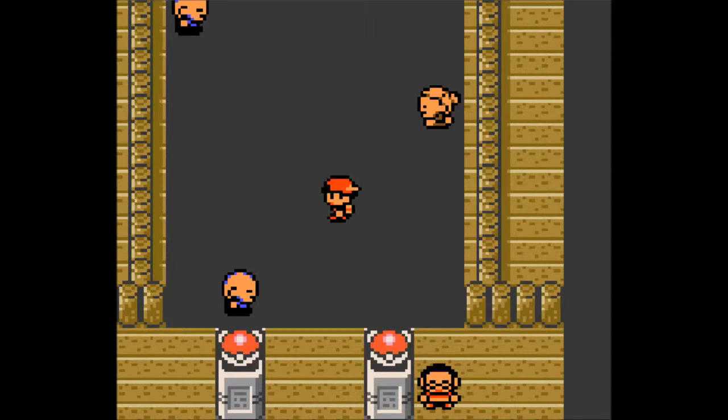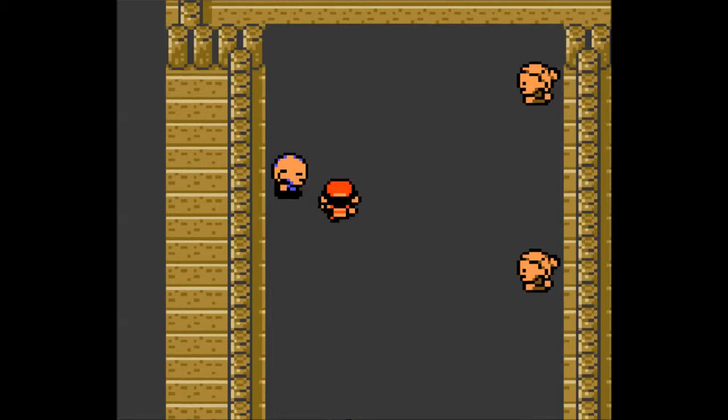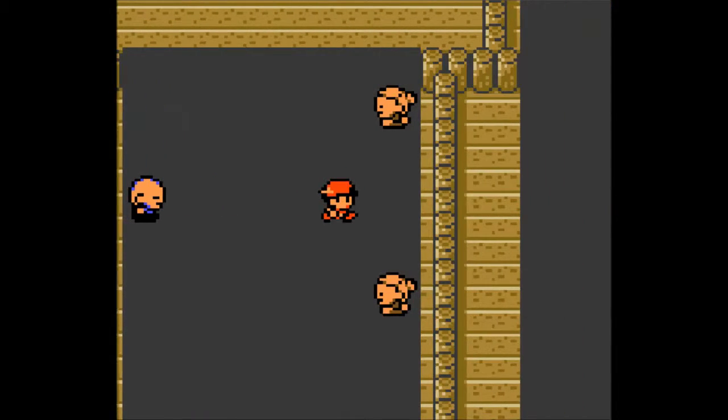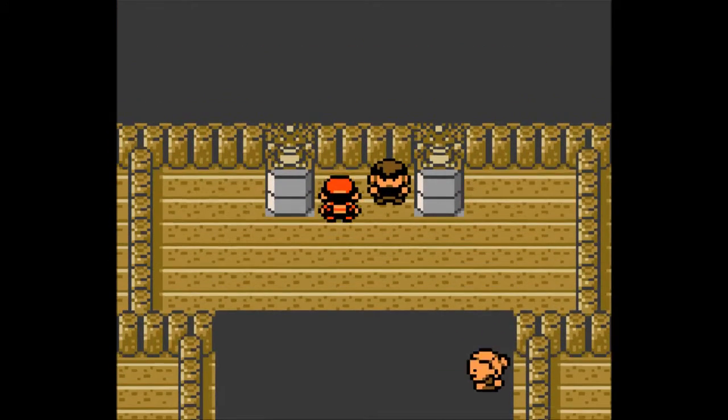I'll go through how to get to Morty without battling every trainer. You go over three spaces from the lady, up to the guy, over, and then up. Pretty much follow me.